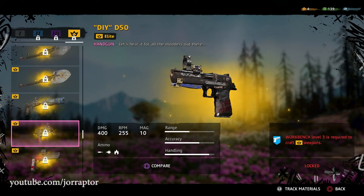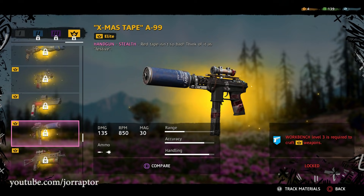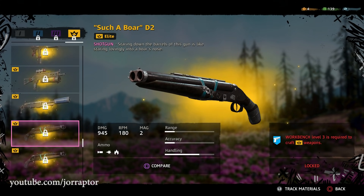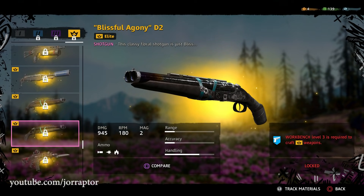The Blood Dragon AJM9 is part of what seems to be a Blood Dragon set. The A99 from Far Cry 5 returns with a Christmas tape theme. We got the BZ-19, which was added to Far Cry 5 with the Dead Living Zombies season pass DLC. The Spaz 12 is also available — my favorite shotgun — looking cool in makeshift style. There are two D2 variants at elite rank: the Such a Boar and the Blissful Agony, likely a throwback to the drugs from Far Cry 5.